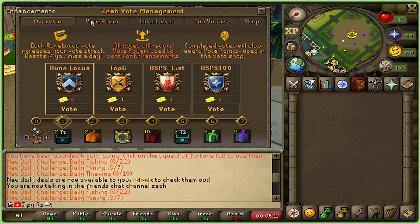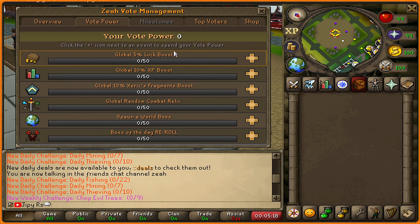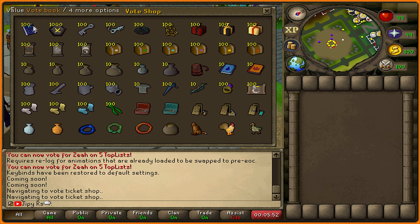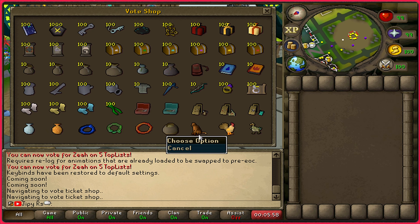Xeia has an amazing voting panel where you can see the overview, different vote powers that will be activated with different thresholds, different milestones, the top voters of the month, and different shops and items you can get for voting. All these items within the vote shop look great — I love the different variety of chests you can get with random rewards.